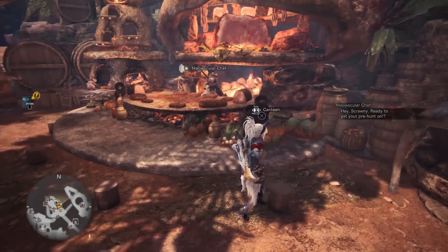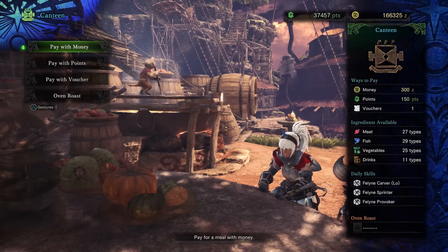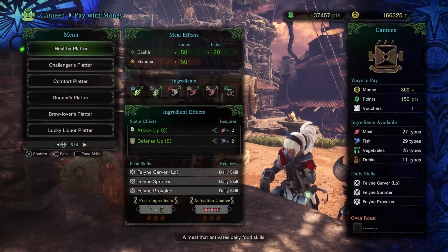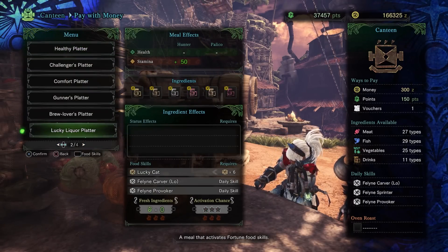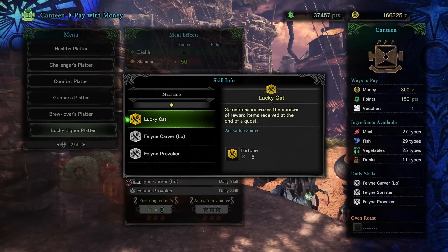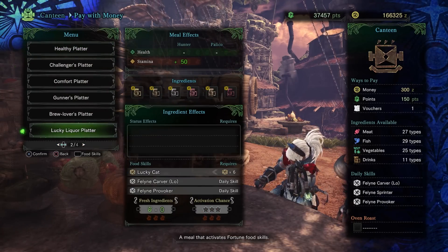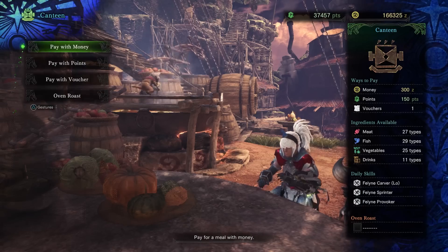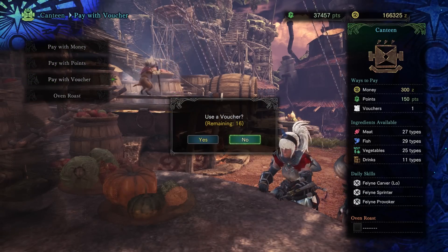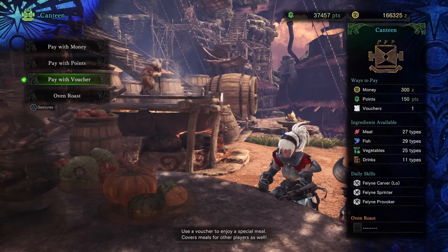The next thing you're going to want to do is eat the correct meal, which is going to potentially drastically increase your chances of getting a gem as a reward. You're going to do something called the Lucky Liquor Platter, and this gives you the skill Lucky Cat, which sometimes increases the number of reward items received at the end of the quest. This stacks with the other skills that we have, so we're drastically increasing our chances of getting the items we want as quest rewards. There's very rarely any fresh beer in the canteen, so you're going to want to actually use a voucher. We've got 16 vouchers here, and this will actually give you a 100% chance to get all of these food skills.